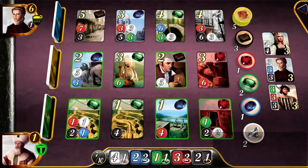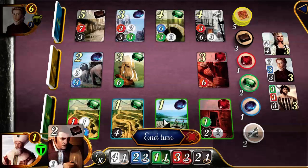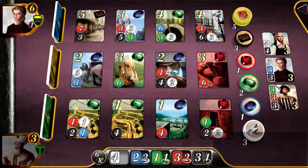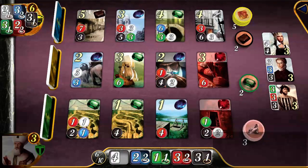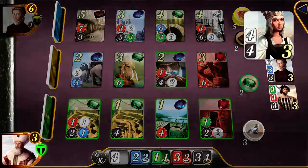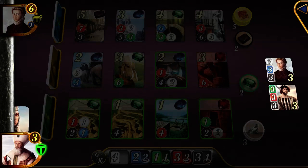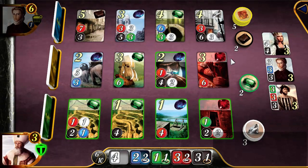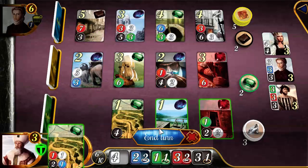I'm going to score two points by grabbing this noble, and that will also allow me to claim the other noble when I want. Apparently I can't claim it in the same turn. Let's claim this one — oh, I don't have enough for it. I'm still at four and three; I miscounted. If I grab some more emeralds that would bring me closer — let's do that.